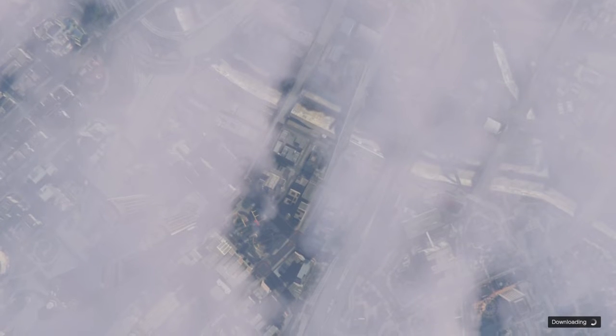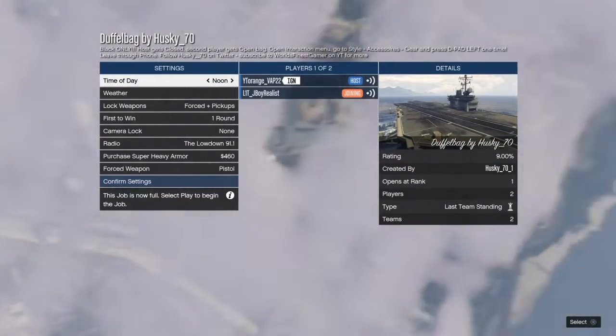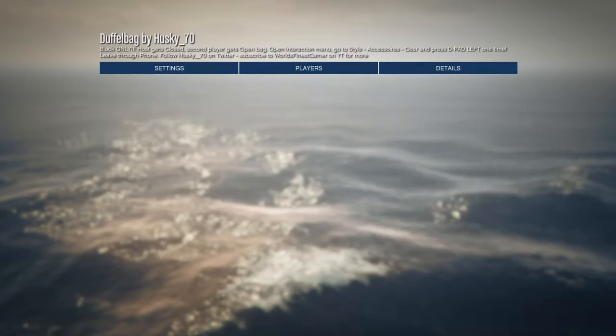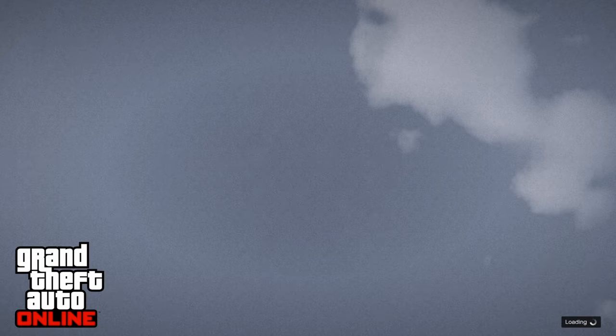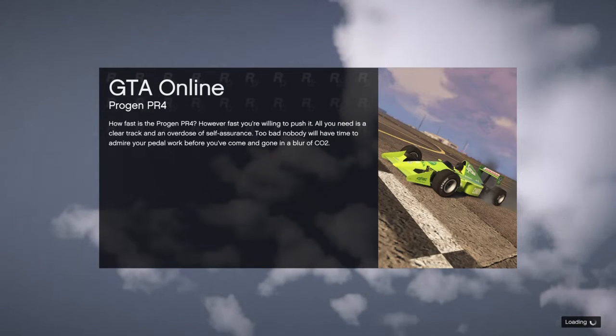Go into the third mission but don't actually start it up. Make sure your character has the duffel bag on, then back out. I have the duffel bag on and did not switch my character — you can see my character has the duffel bag. Once you look back into free mode, you're going to need the Oppressor Mark 1 or Mark 2. I recommend Mark 2 because the Mark 1 could zoom past the mask store where you do the glitch.